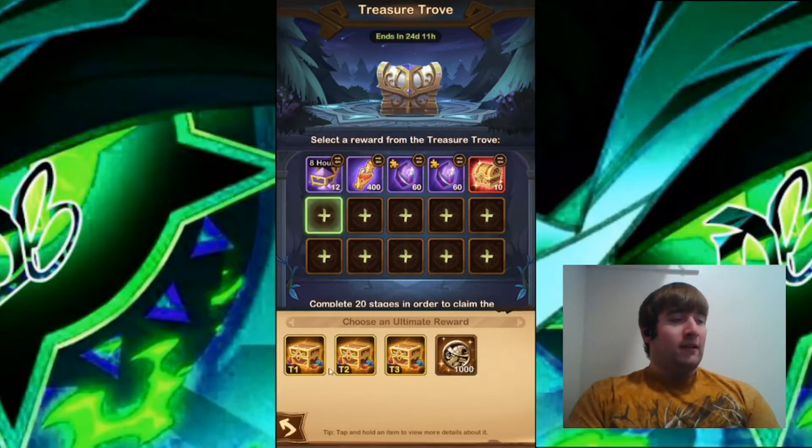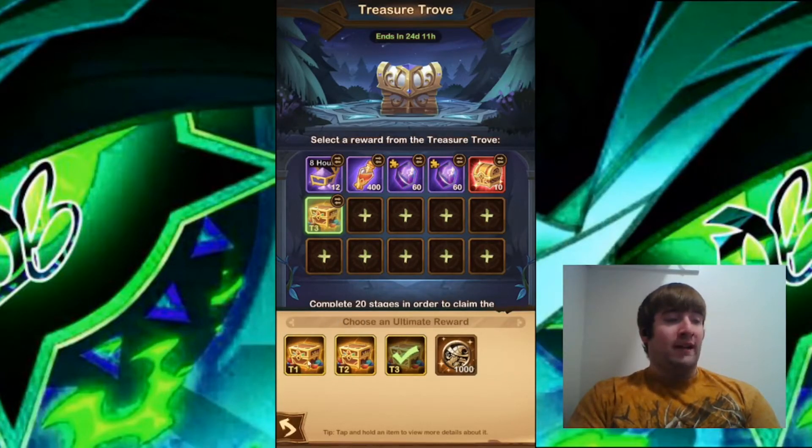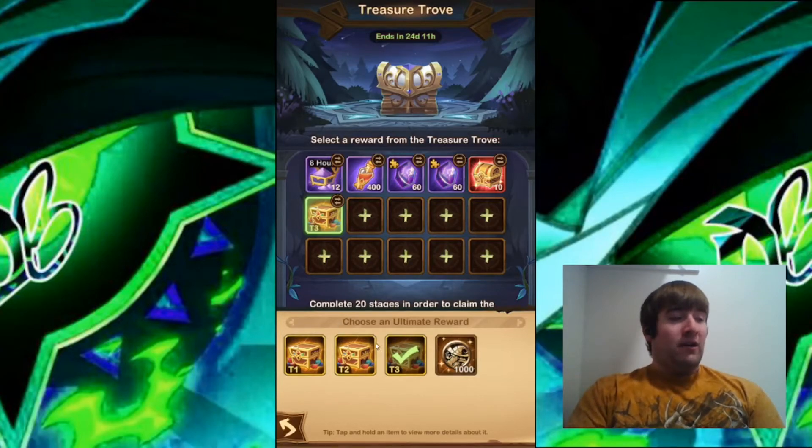For the sixth slot, I'm going to go for the Tier 3 Stone Chest. I get Tier 1 and Tier 2 gear from the AFK Rewards because of the Field of Stars, so I don't really need Tier 1 or Tier 2 Stones as much as I used to.